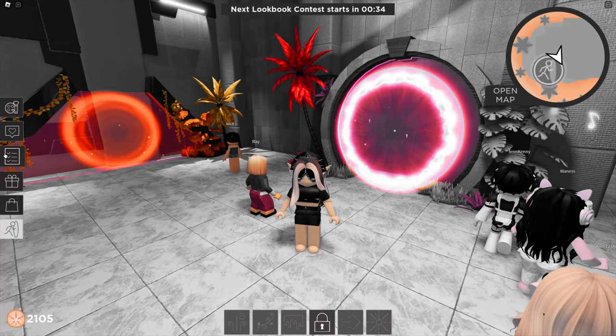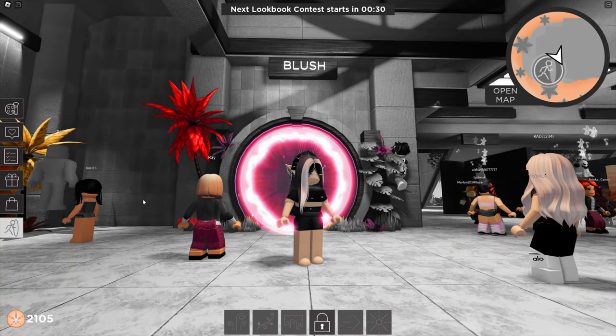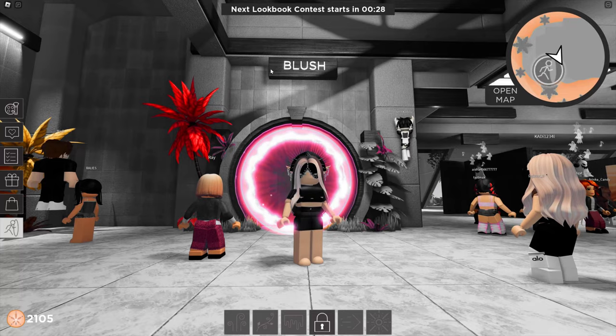After you join the game, you'll see 3 teleports. I need to choose teleport to the Nurse Blush Island. And after that, follow me.